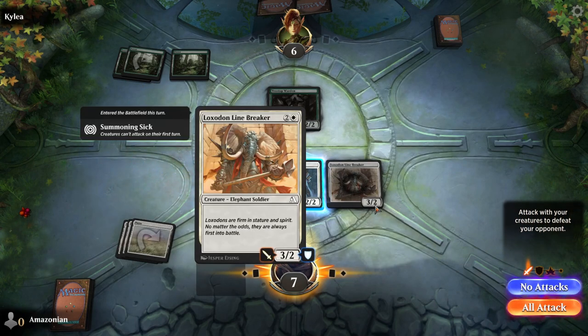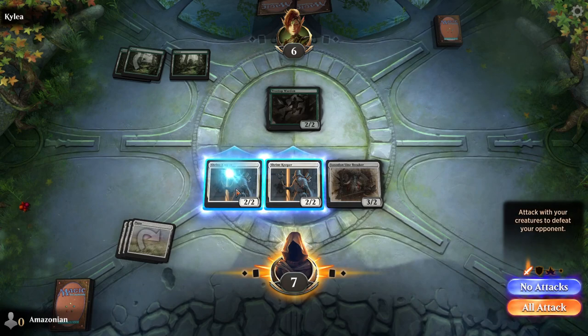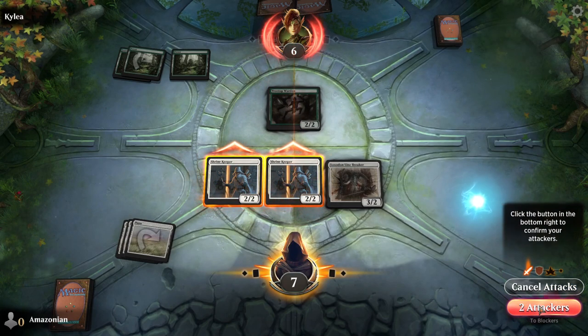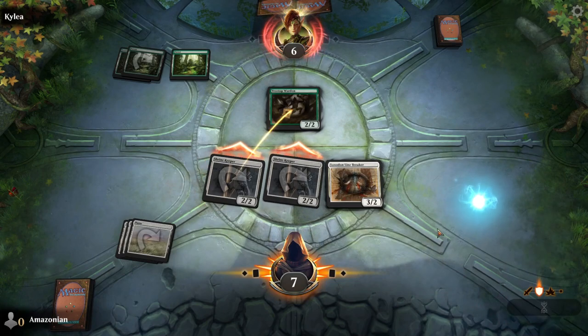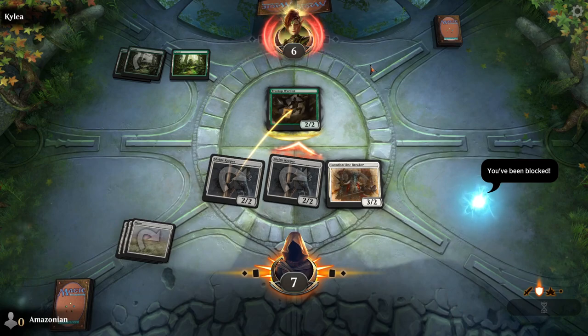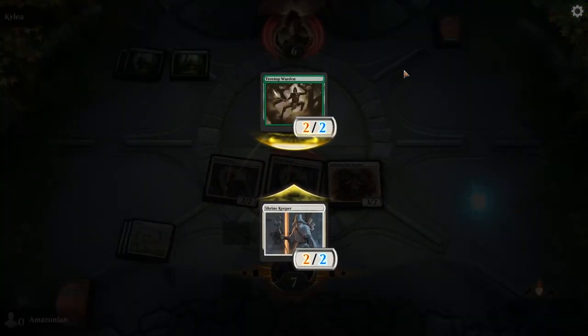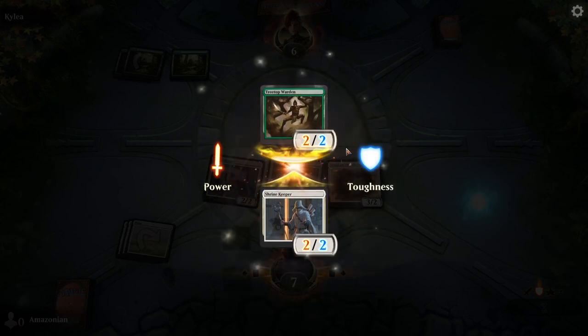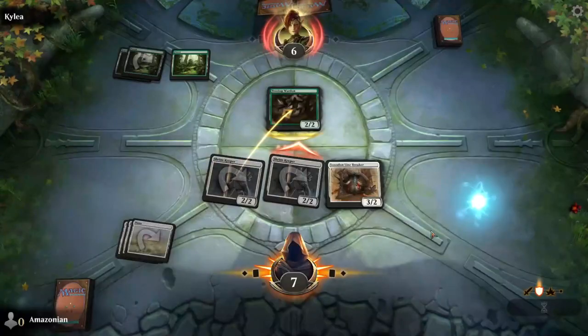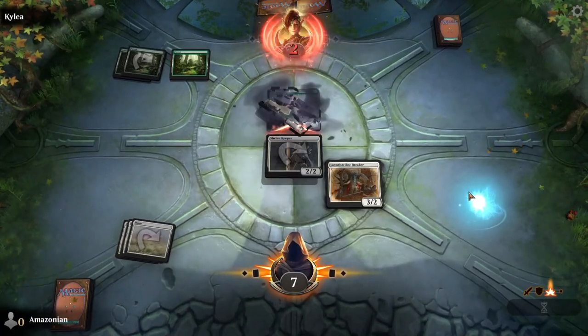When you start this turn, play your Loxodon Linebreaker by playing it from the hand. Then click both Shrine Keepers to make them attack. Kylia is blocking. When a creature attacks and blocks, they each deal their power to each other, dealing damage towards the toughness. This means that both of these creatures will die in combat.